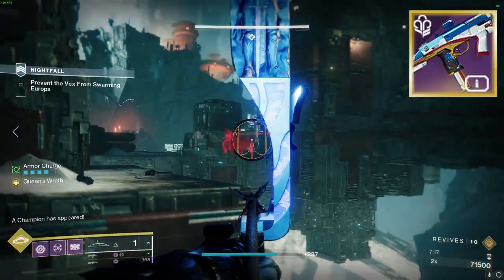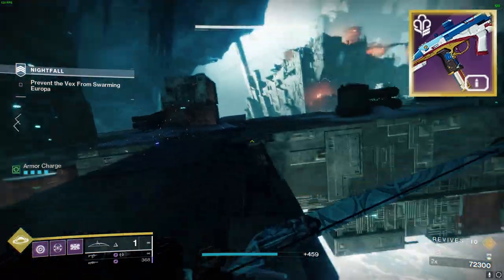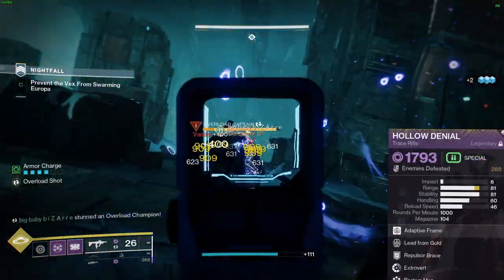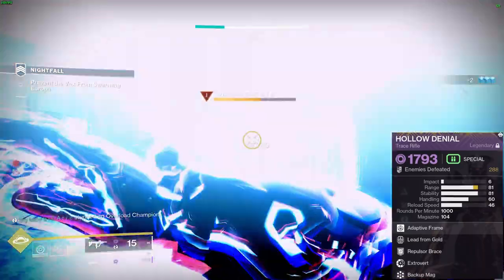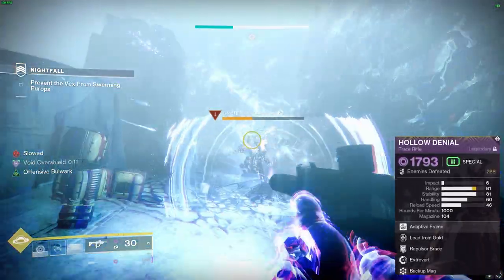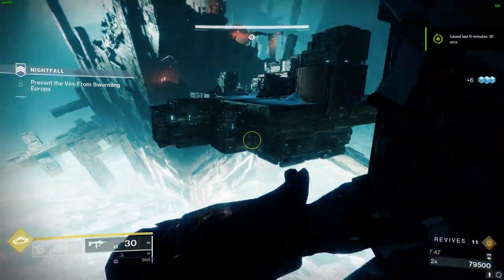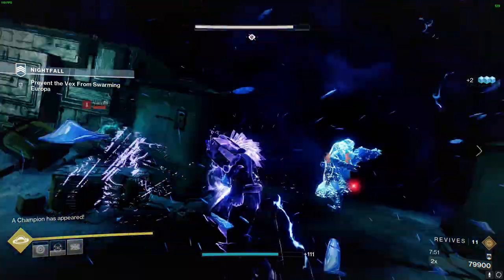Quickly eliminating targets with other weapons before drawing this one transfers ammo to the magazine from reserves, and this effect can overflow the magazine based on the number of targets defeated. Other top-tier weapons with the Repulsor perk include the Funnelweb with Golden Tricorn, and my personal favorite, Holo Denial — which comes outfitted with Repulsor Brace and Lent from Gold, ensuring you never run out of ammo or overshields. For the thrill seekers, give Unforgiven a shot, which can be equipped with Demolitionist and Repulsor Brace.